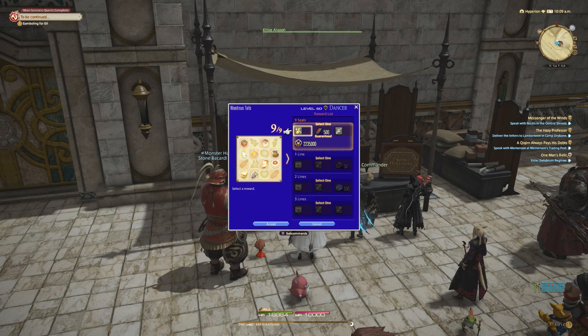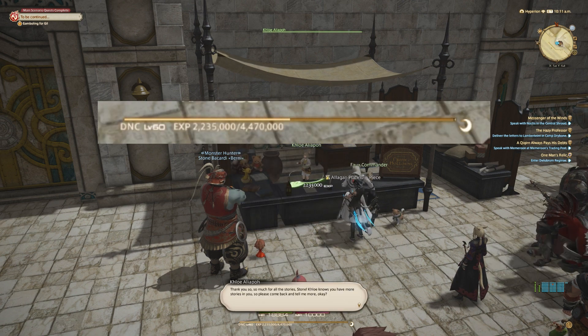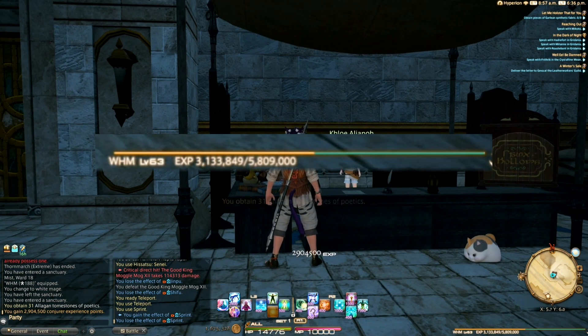Something that even I didn't know until last week was that completing that book gives you half a level on the job — exactly half a level — so whatever job you're on. So stop handing them in with your max level job and start getting some free XP for your side hustles.